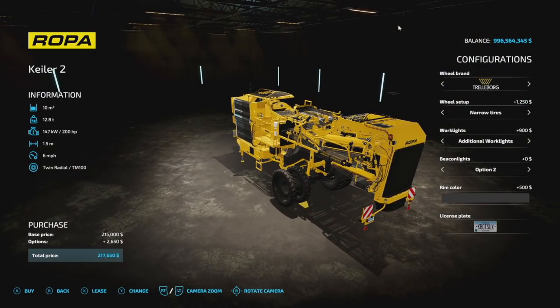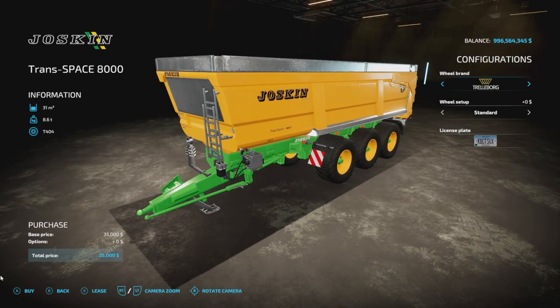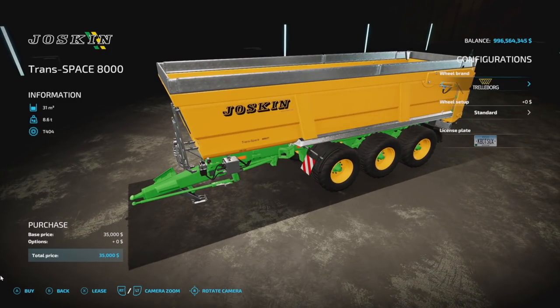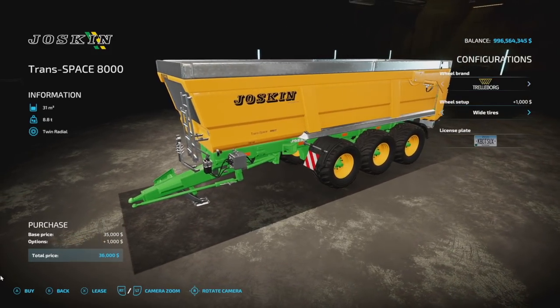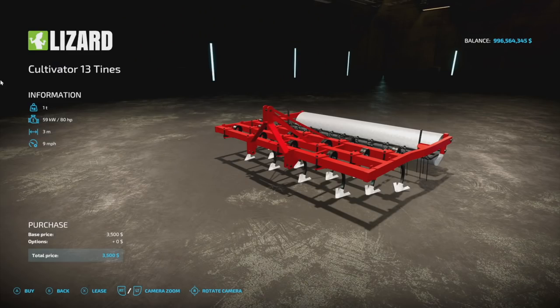We also have a modified version of the Trans Space 8000 — 31,000-liter capacity, 8.6 tons, only four slots on consoles. It holds everything, so whatever you want to put in there works. Tire brands include Trelleborg, Michelin, BKT, and Nokian. That's the only customization on this one.